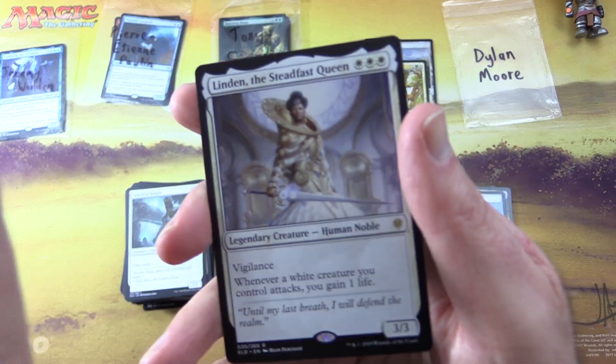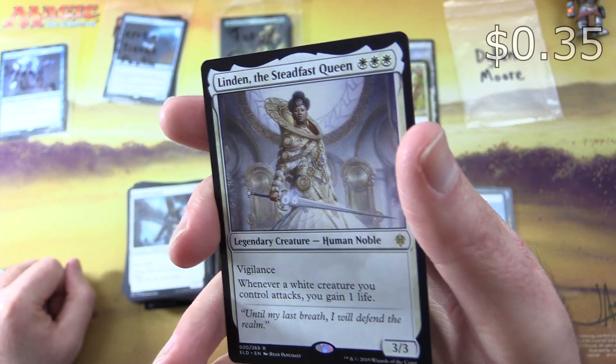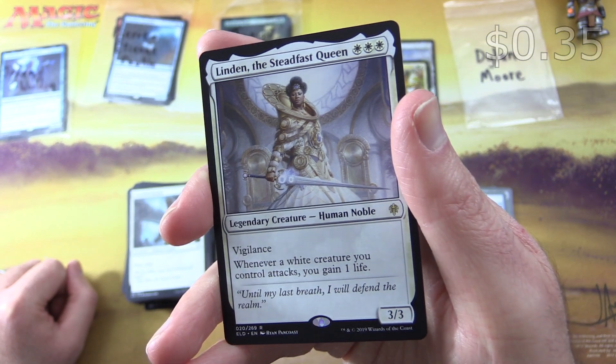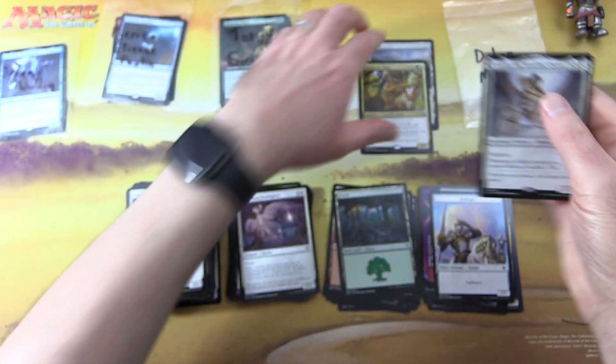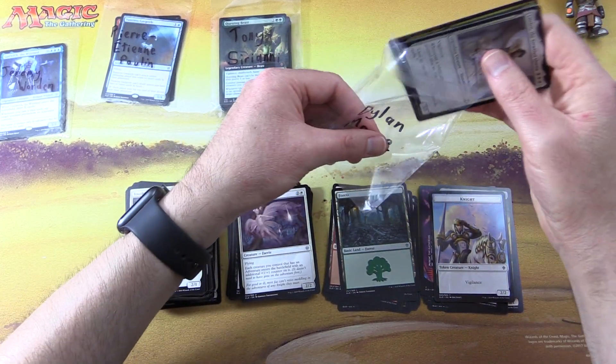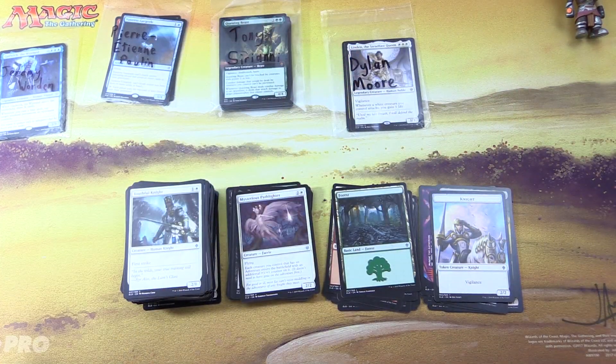The final rare here is Linden the Steadfast Queen, legendary creature human noble, 3/3 for three with vigilance. Whenever a white creature you control attacks, you gain one life. So there we go Dylan — thank you all for being patrons, thanks for watching, and have a great day!